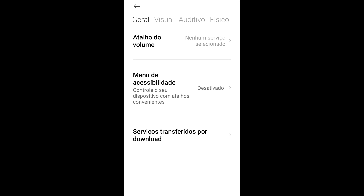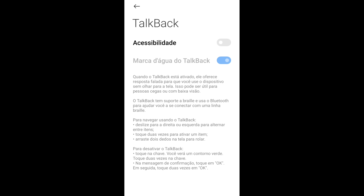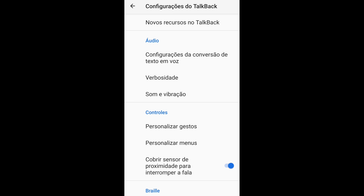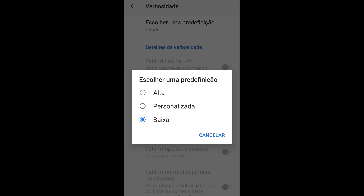Chegando aqui onde vamos encontrar a configuração do TalkBack — que é a primeira função que vou passar para vocês — é na opção de visual. Clicando em visual vai ter a opção do TalkBack. Abrindo as configurações do TalkBack: lembrando que não precisa ativar o TalkBack, porque às vezes o celular fica bugando toda a tela. A gente vai somente mexer nas configurações do TalkBack que ficam lá embaixo, clicando em 'Configurações'. A primeira função dentro do TalkBack é verbosidade — abrindo a verbosidade, vamos em 'Escolher uma pré-definição' e a pré-definição que vamos deixar é baixa.